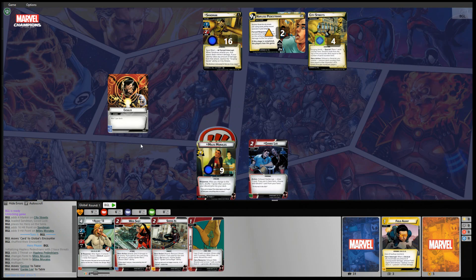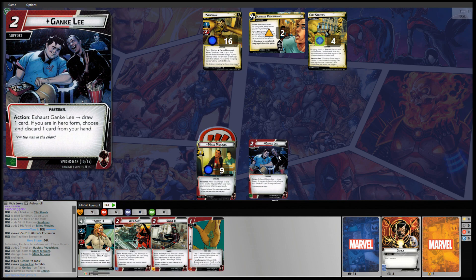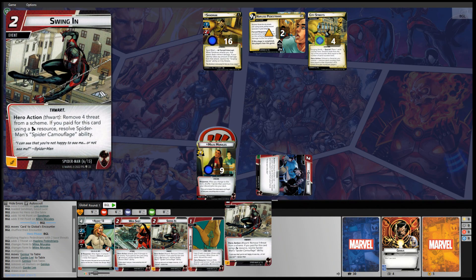Genki Lee is a support who is also a persona. Action: exhaust Genki Lee, draw one card. If you're in hero form, choose and discard one card from your hand. Since we're in alter ego form, this is a good time to exhaust Genki Lee to draw another card.